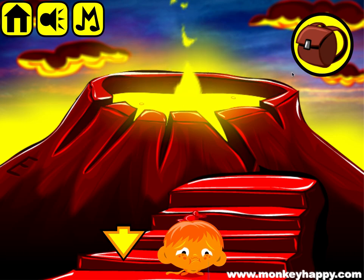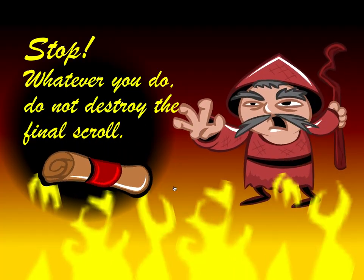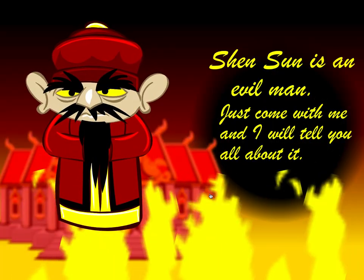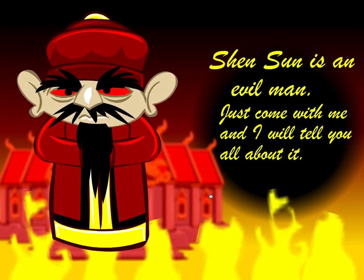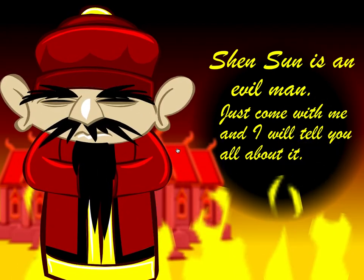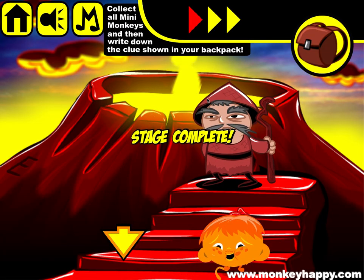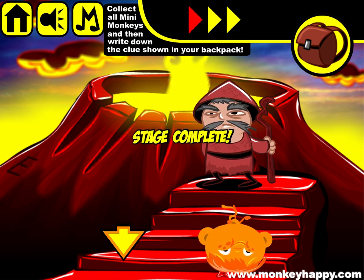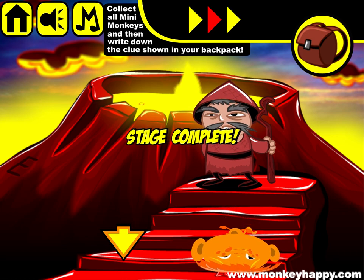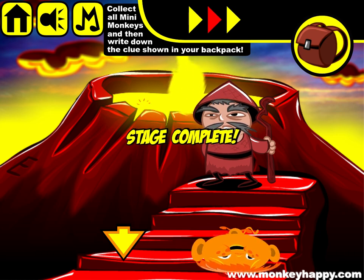Let's start dumping the scrolls in any order. Just stick some of them in and we get stopped by this guy. There you go guys, that's how you complete monkeyhappy.com stage 396. I hope you enjoyed it. Join us for the next chapter next week when we find out how Shenson is an evil man. Thanks very much for playing and I'll see you next time.